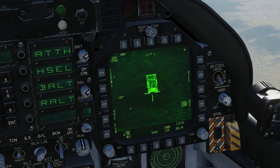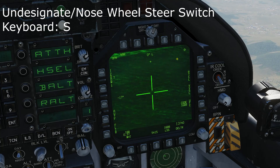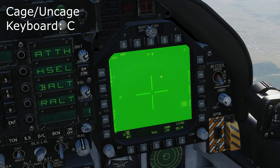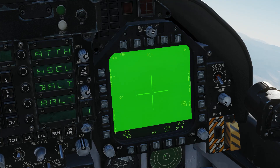One last thing — if we want to reset our TGP to be boresighted again, make sure we've got the TGP set as sensor of interest. Then press the undesignate button, which will put it into snowplow mode. If we want it to be boresighted, press the cage button, and it will be boresighted to the aeroplane.